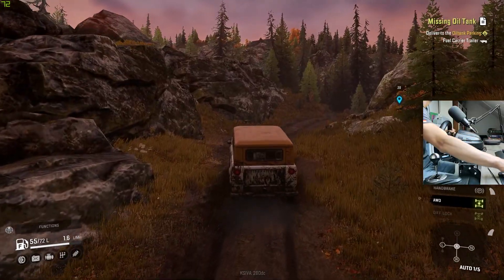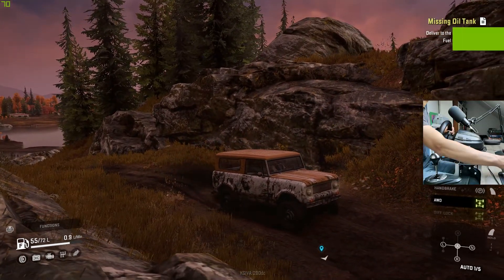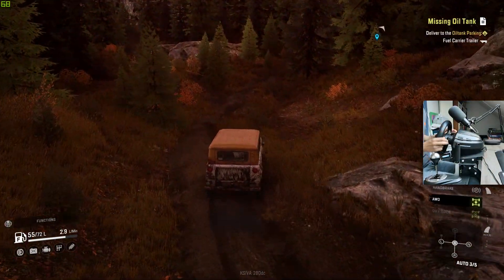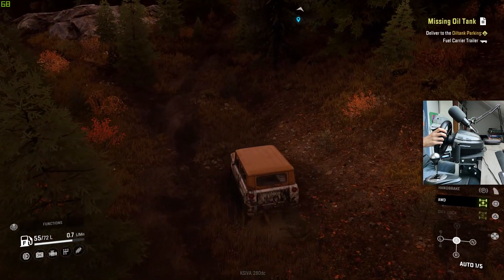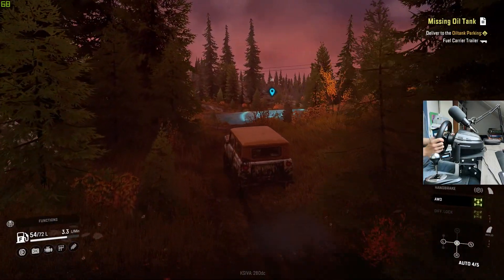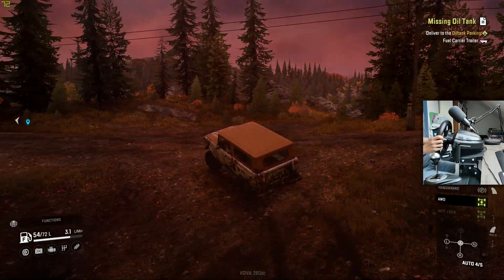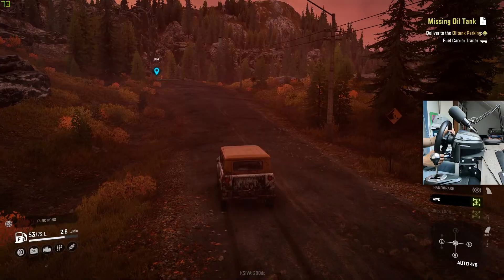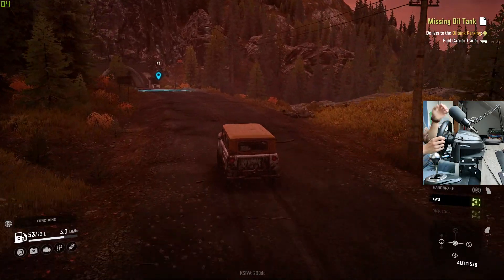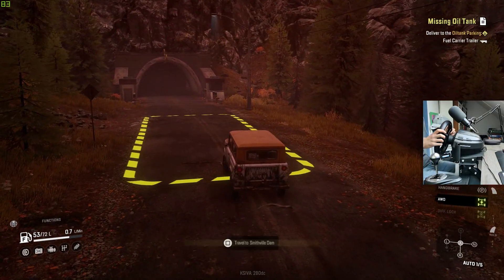I'm also going to take some screenshots here and there for the thumbnail of course. Let's keep on driving and turn on the lights — not really necessary but it looks very dark. Let's go this way onto a new map, one which I haven't explored at all so far, so it will be new for me as well. Okay, that little cutscene looks like — well, Smith fell down.